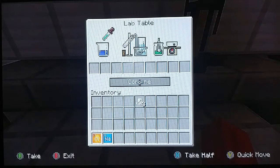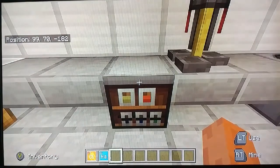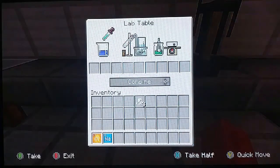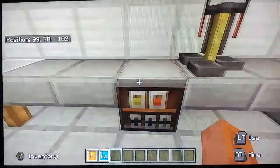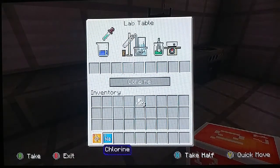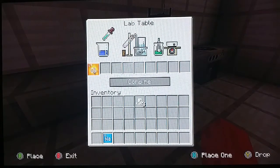There is this — the lab table. I'm not too sure what you're supposed to do with it. It says 'combine' here, and obviously you've got these elements, and the only thing I've been able to put in there are elements.